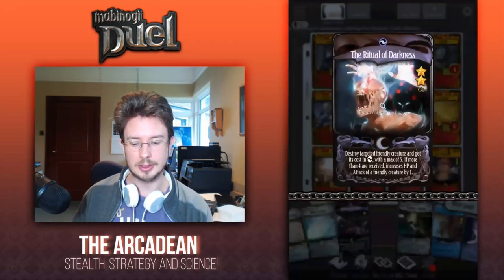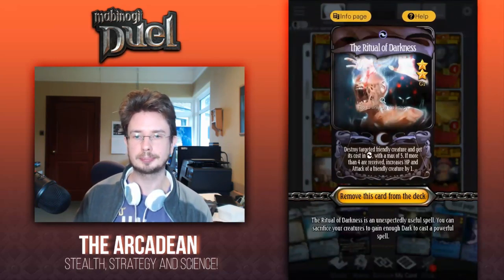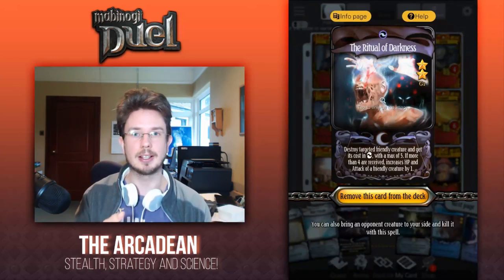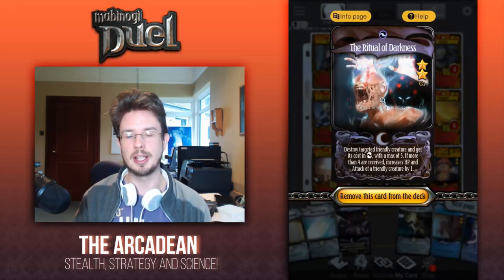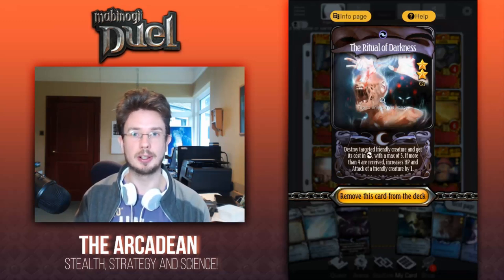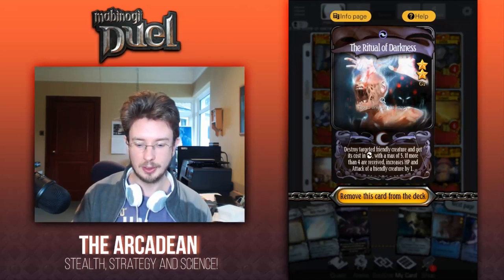Ritual of Darkness. This card is predominantly used if one of your creature cards — Nereva or Skathach — is low on health and about to die anyway. You can use Ritual of Darkness, get the resources back, and use them to cast Angel Orperia minus one, which then brings that creature card back out onto the field. Very handy.